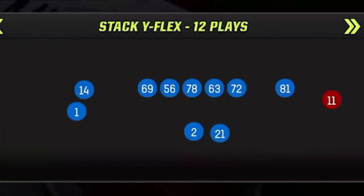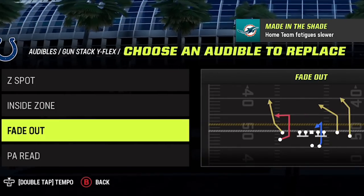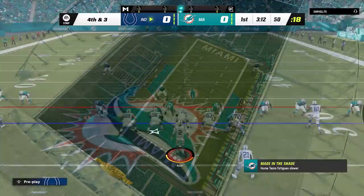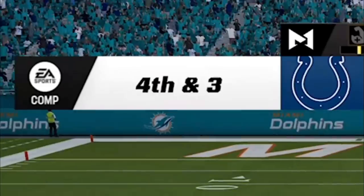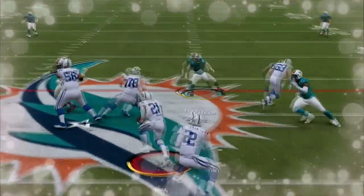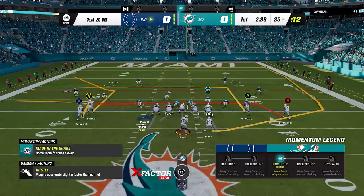The second offensive formation I'm going to be using is the gun stack wide flex. I did go over this a little bit in a previous gameplay — I have a link in the description if you guys want to check that out. This is probably my favorite offense to run, one of my bread and butters between running and passing. If I want to pass a little bit, I'll come to this formation. If I want to run, I'll go to the single back deuce close. On the next play it's fourth and three — he gives me a lane over the middle and we get the first down.